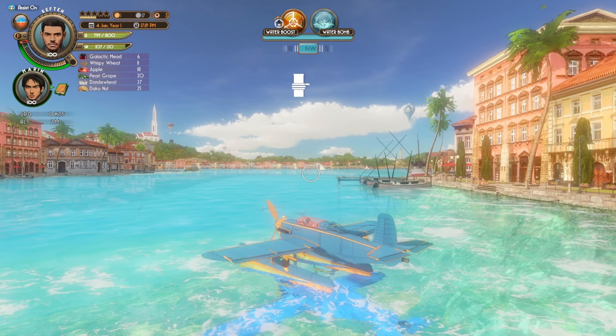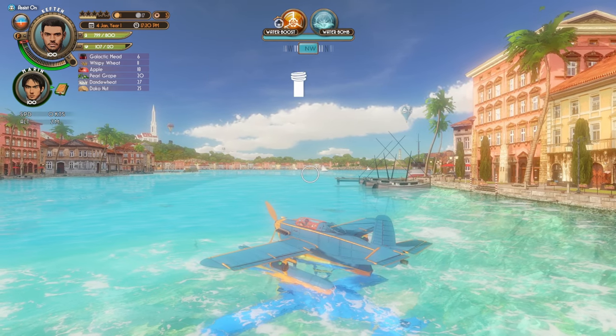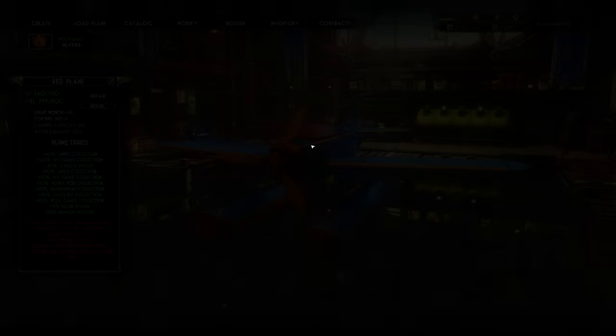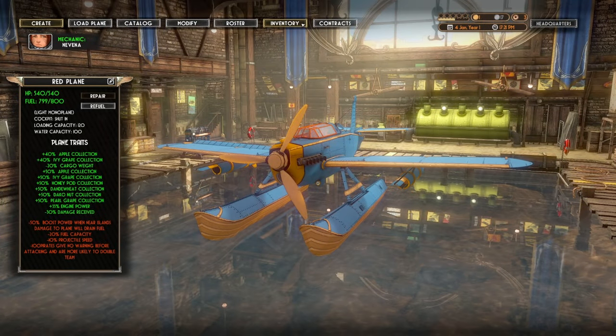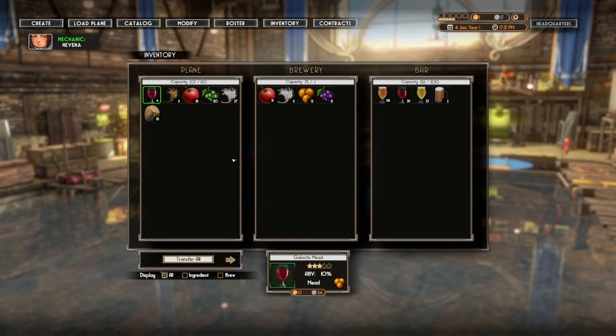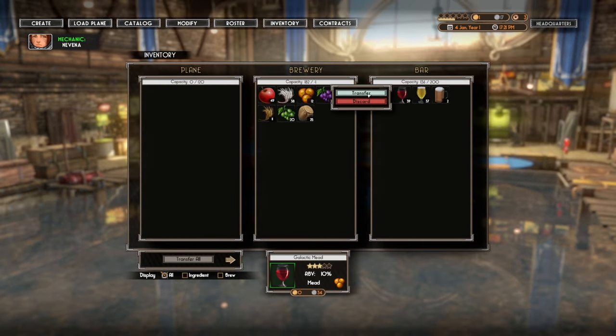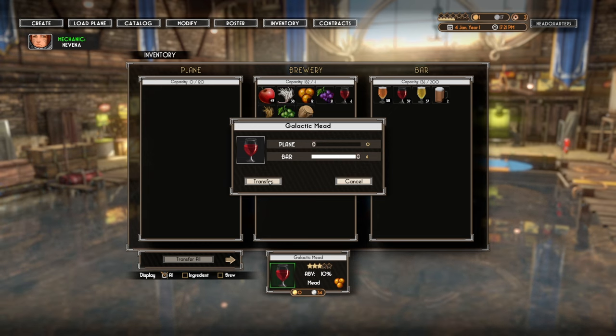The second thing I want to do is try to unlock the story mission for our lovely pilot and co-pilot. I think we just need to get enough airtime with both of them in the plane. And what better way to get some airtime than to go hunting for pirate zeppelins. It does look like our hold is practically full, so we probably want to empty that out. Let's go into the hangar and transfer everything in our plane to the brewery.